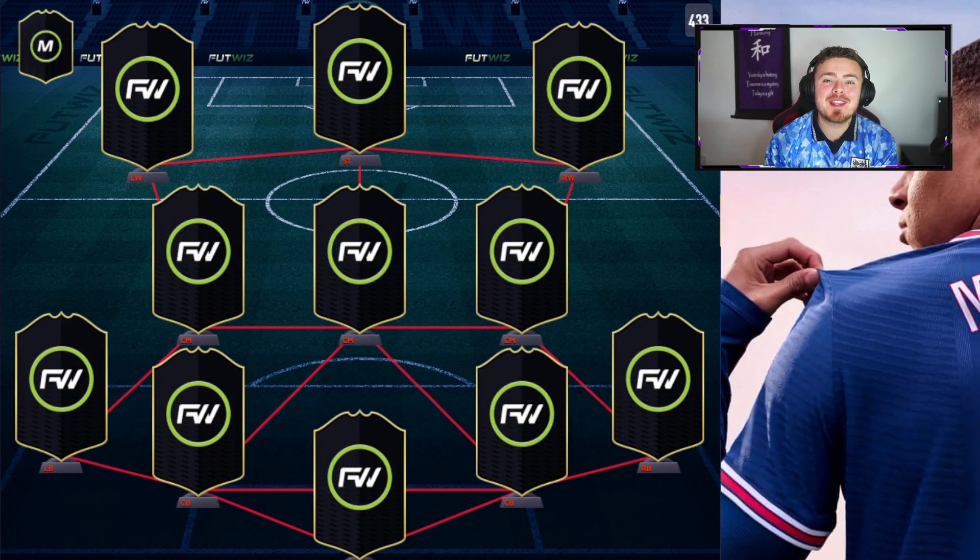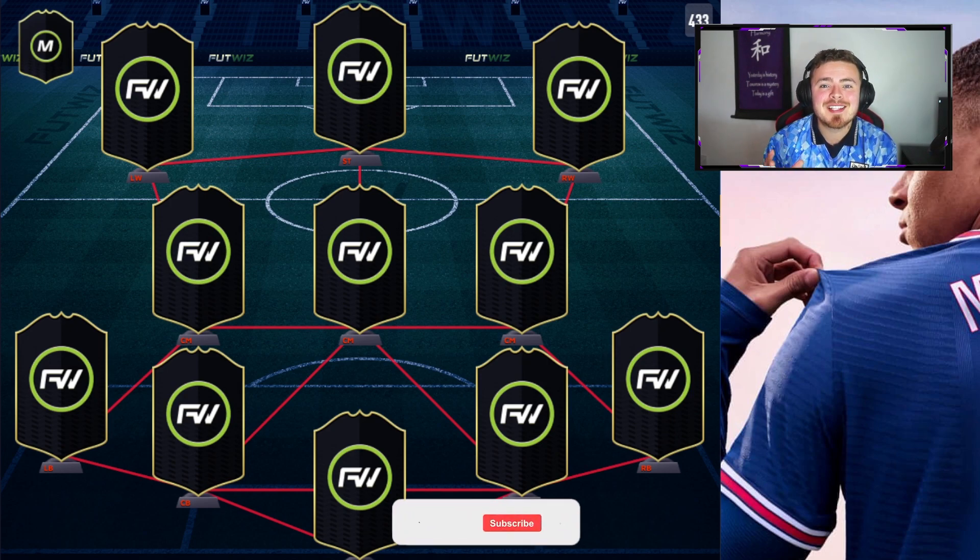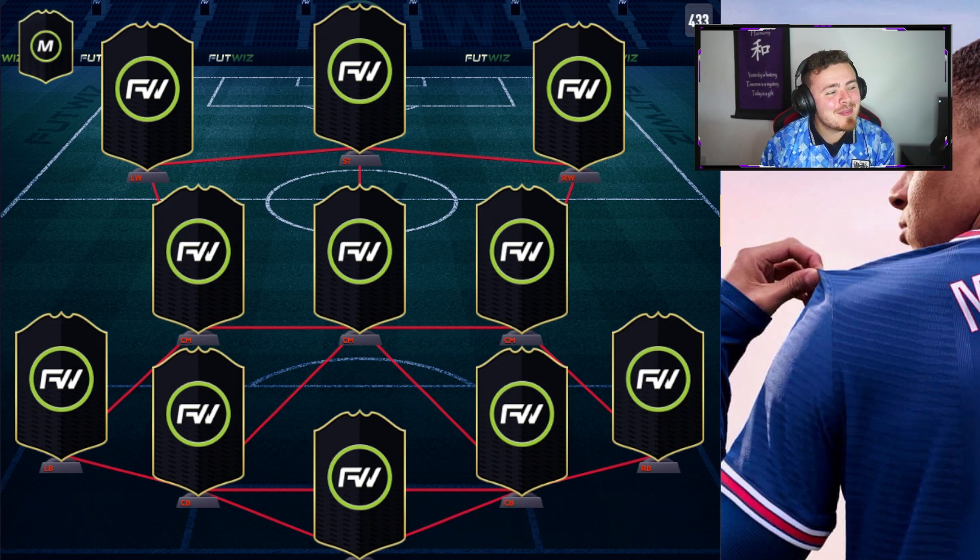As usual we are going over to Footwiz, a fantastic website where you can mock up starter squads. As soon as a player is officially announced, they will be up and running in the database. Every single card in this video is not actually on the official FIFA 22 database as of yet — I got all the stats from the top 1,000 ratings leak a couple of days ago, so these are the legit FIFA 22 stats. I'm mocking up the cards myself and overlaying them on screen. But let's get stuck into this sweaty Premier League side.